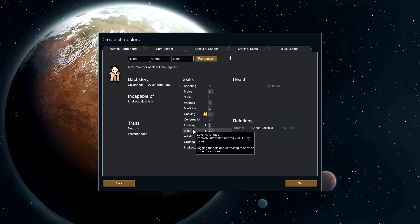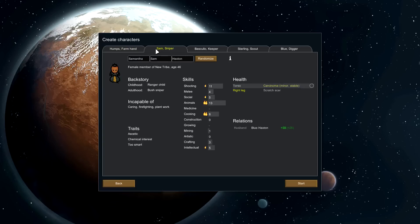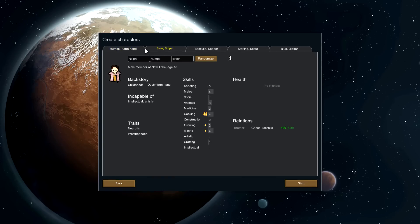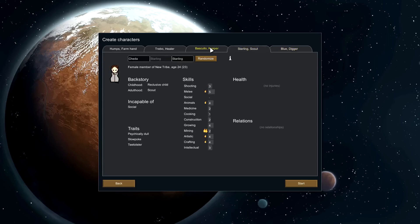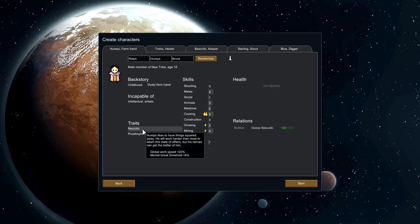As far as the five starting people: healthy and capable. Since they're capable of dumb labor regardless, I won't really care too much about incapabilities — just be healthy. So what do we have? We've got one who is intellectual and artistic incapable, neurotic, prostophobe, really good at cooking and mining, getting there with growing. His brother is Goose.